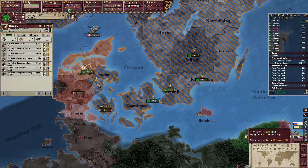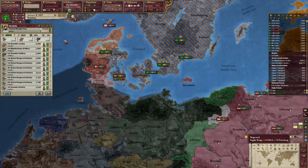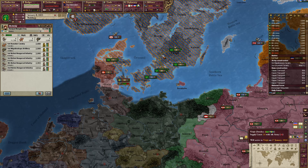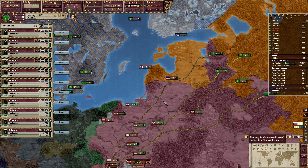I won that province right there, but now I've got to get these guys under my control and get rid of these troops. Combine and split them up. I've got to send my forces down to the Commonwealth to help them out.